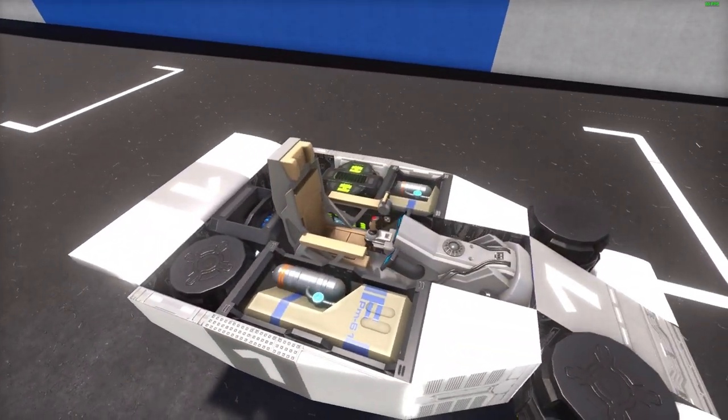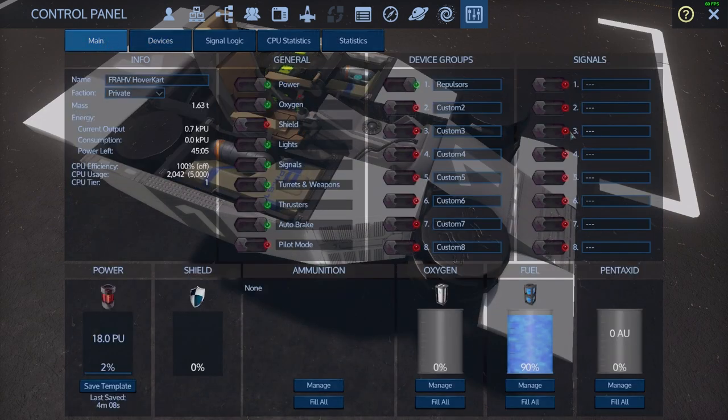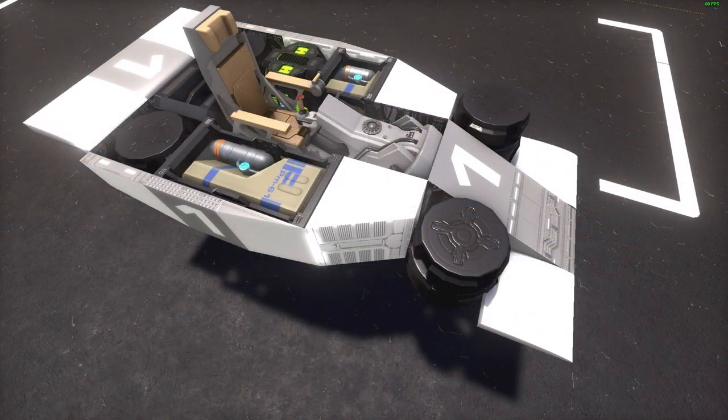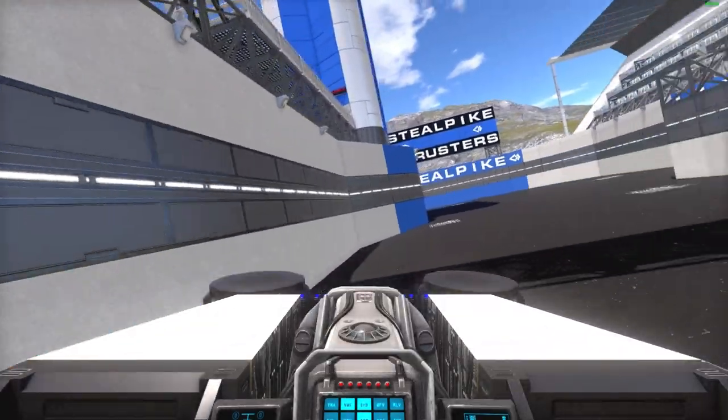Other than a little test drive there's not much else to tell you or show you. There is a device group shortcut for the repulsors and that's it. So this is how she handles.